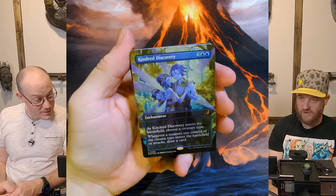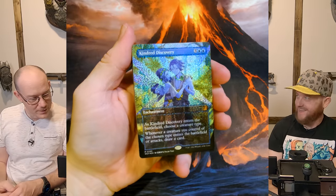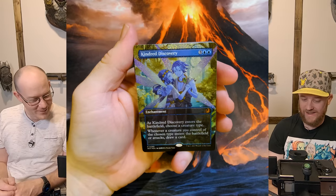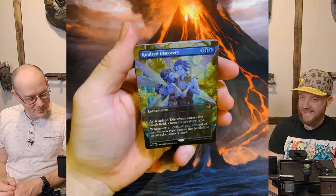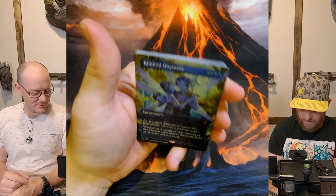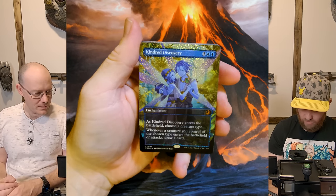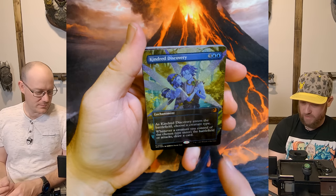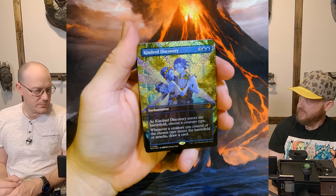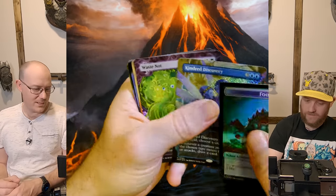Oh wow — Kindred Discovery in the petit foil and in the anime art! Okay, wow. So that's not bad. We call that a hit. The foiling does look really weird — it's very uniform across it. Although obviously with the anime art they've stopped it over the actual thing. But wow. In sleeves it will pop pretty well too. We'll take that as a hit — that's definitely a hit.